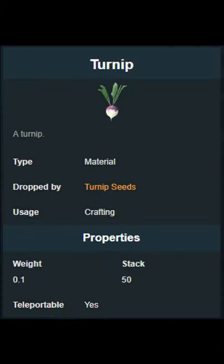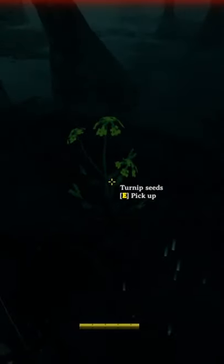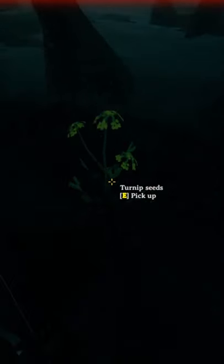Turnips can be found in the swamp biome. They have a green stalk and yellow flowers. They give you seeds and not a turnip, so to get the turnips you need to plant the seeds that you get.